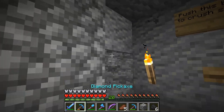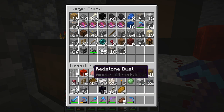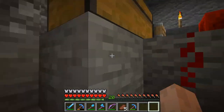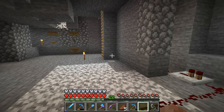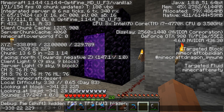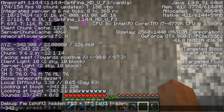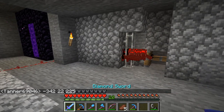My flint and steel is in the chest. Look at the string and spider eyes we've already gotten - we'll have an insane amount of string. We won't need a sheep farm or anything. That's one reason I built this - I feel like string and spider eyes are more useful than zombie flesh. And we can trade zombie flesh and string, so that's both good. Our coordinates are negative 342, 22, 225. We should do it right on the portal - so that's going to be negative 342, 22, 225. That's going to be our coordinates. We'll harvest these guys and then go on in.